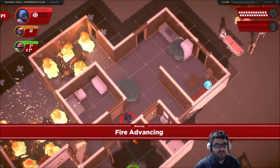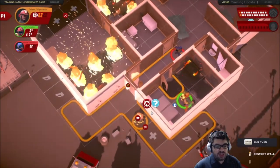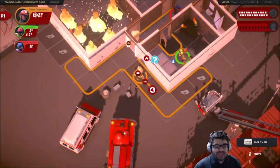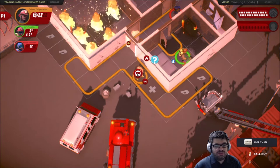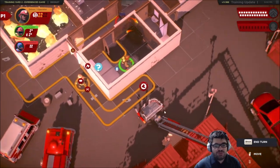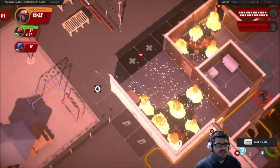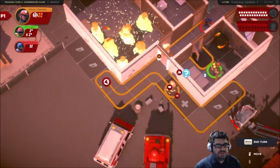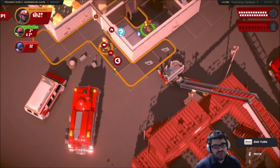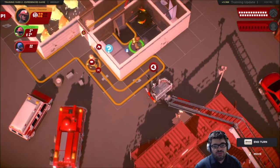This swirling fire — that is a hotspot. When fire spawns and lands there, it automatically turns into fire. These are things found in the experienced version of the game. This is bad — hazmat, get down there and we'll just clear that. That ends my turn. I got rid of another hazmat spot.